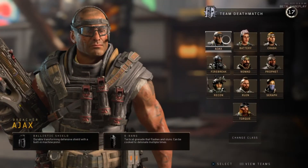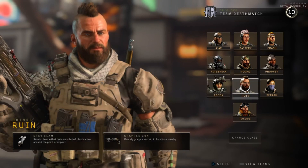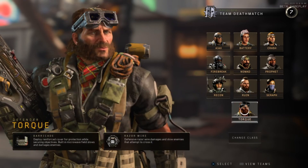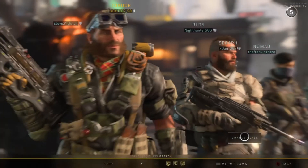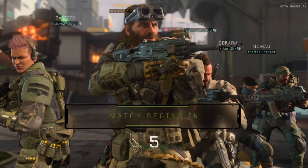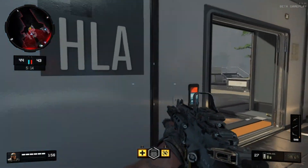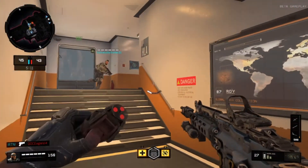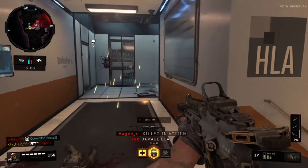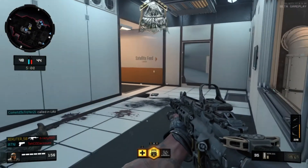That's it for this video — we took a look at Ajax, Battery, Crash, Firebreak, Nomad, Prophet, Recon, Ruin, Seraph, and Torque: all 10 specialists in Black Ops 4. Hope you enjoyed this video. If you found it helpful leave a like and a comment below. If you haven't subscribed yet, hit that subscribe button — stay tuned for more Black Ops 4 gameplay, analysis, gun guides, and perk guides. It's your boy Executor, I'm out.